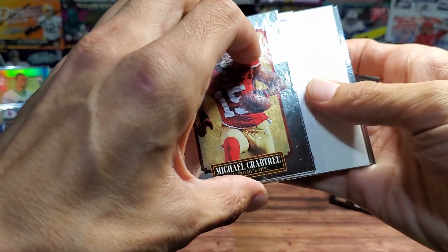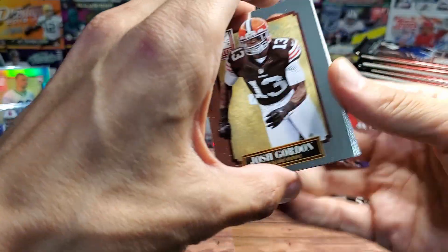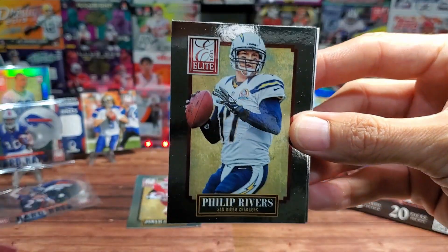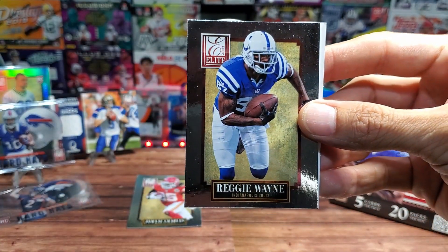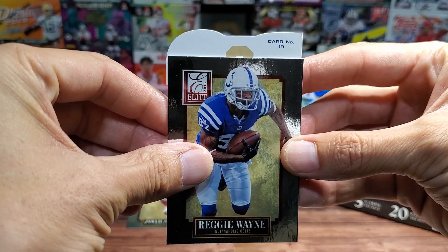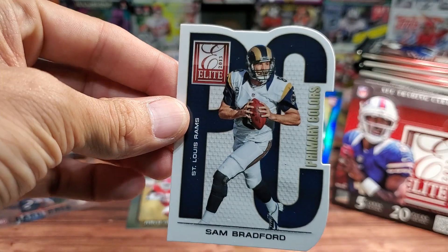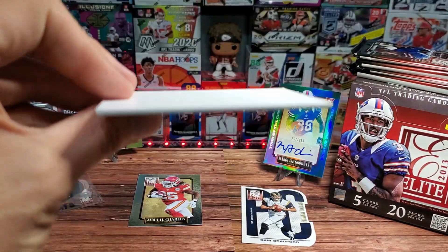There's something backwards here, and a filler card — false alarm. But there's still something backwards, so it might be another die-cut. Primary Colors insert — we have Josh Gordon, Philip Rivers, Michael Crabtree, Reggie Wayne, and it is a Primary Colors card number 19. Sam Bradford — okay, not the worst Rams quarterback we pull here at the Card Dojo. And there's the filler.